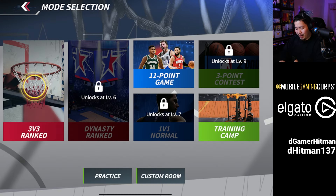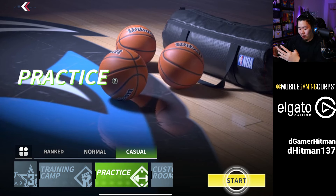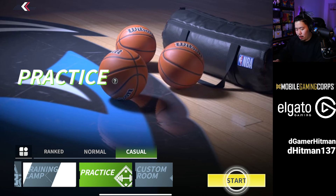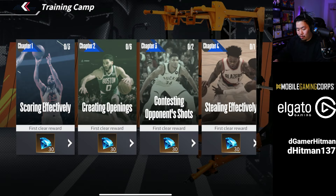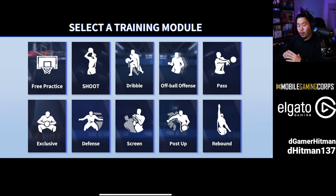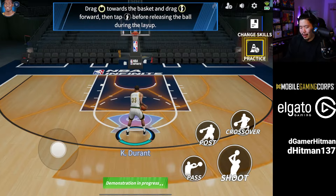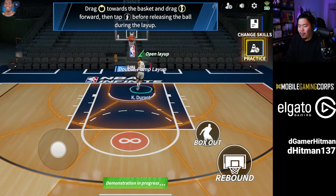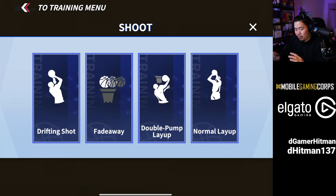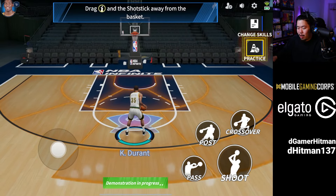Finally, let's look at the training camp and practice area. The practice area is probably where you should spend a lot of your free time, especially to learn different player abilities — different players play very differently. The training camp is also worth doing because you'll get 150 diamonds, and it's very fast and easy. In practice mode, this page shows you everything your player can do: shooting, drifting shot, fadeaway, double pump layup.